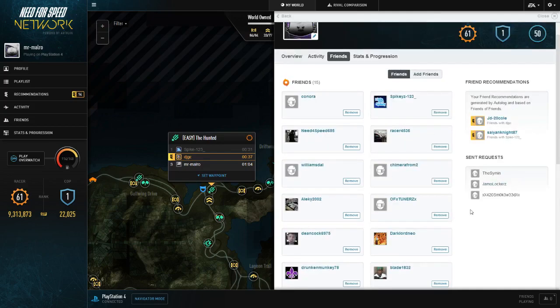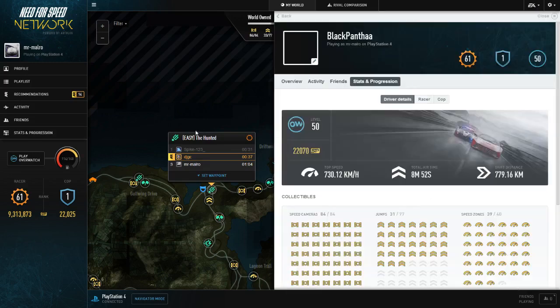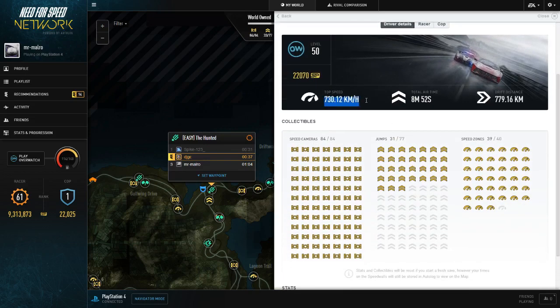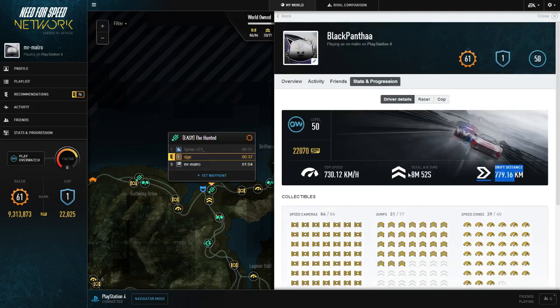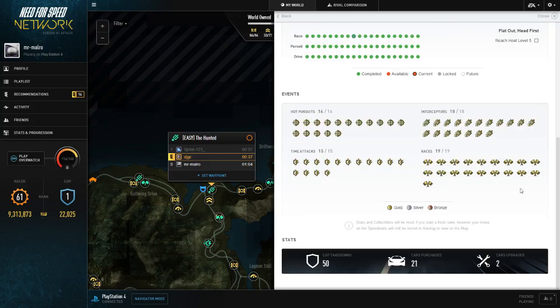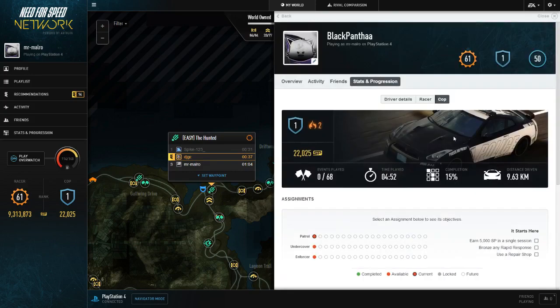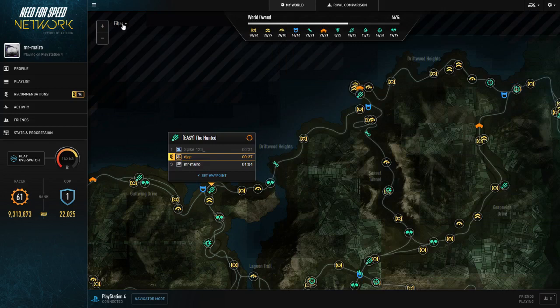There's a friends list here — you can accept and decline friends. I always accept on the Need for Speed network, so if you want to add me on Origin I'm Black Panther. Then if we go to Stats and Progression, it shows you all of your stats — I'm level 50, kilometers per hour, airtime, and pretty much all the stats you'd ever want to know about Need for Speed Rivals. You can go to specific categories like racer, see speed points, events played, time played, and completion. I haven't started the cop career yet, so that side is a bit blank.